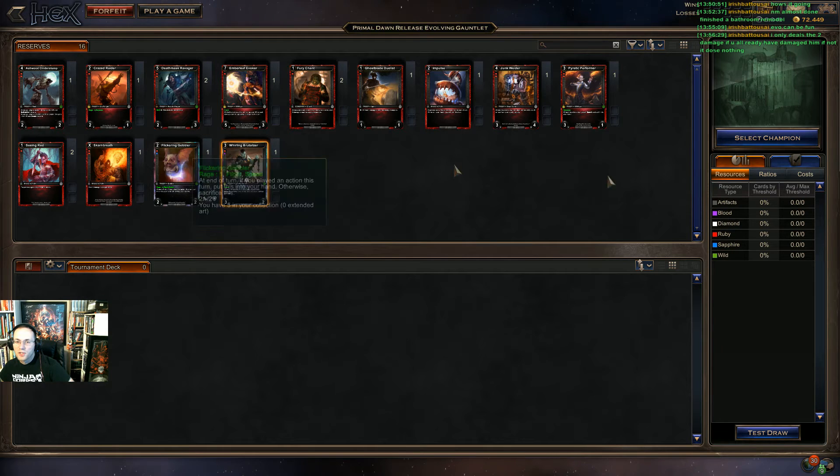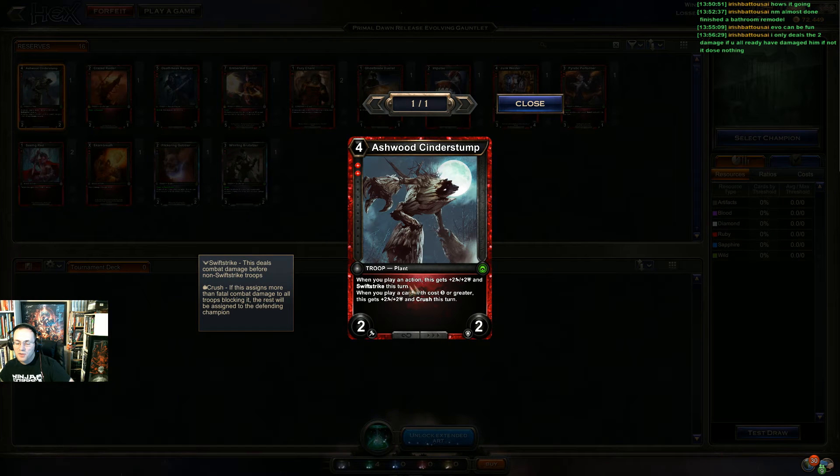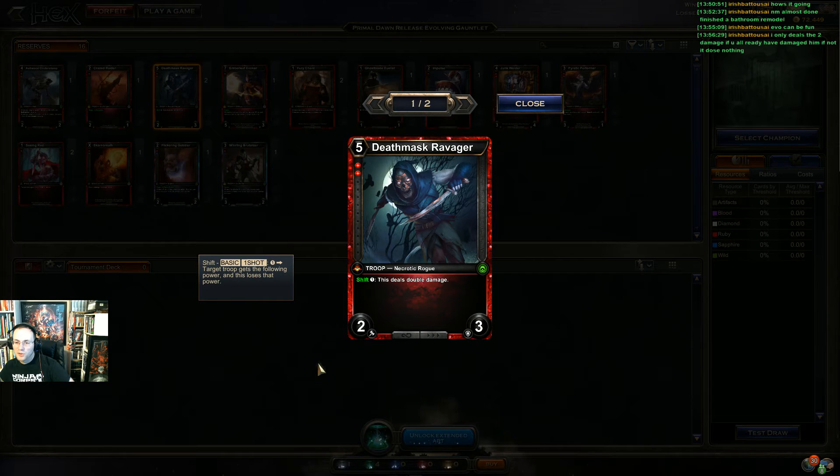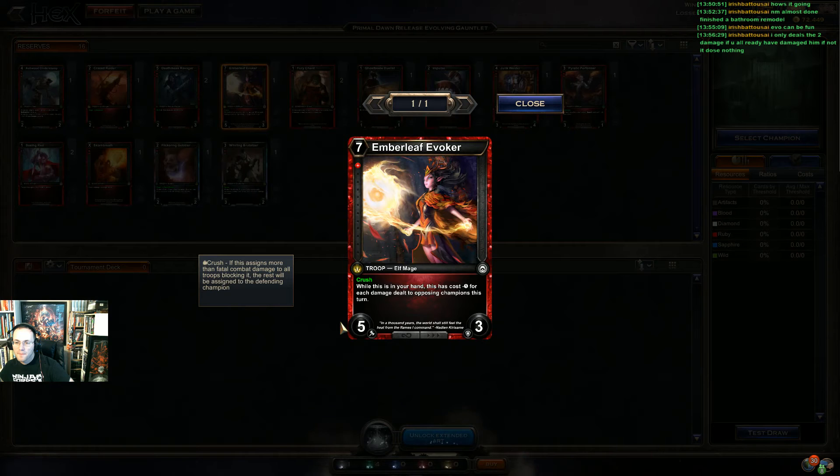We do have the blood and ruby champion, but I don't know that we'd have enough actions to make that happen here — he needs you to play an action, raises damage by one for the turn. Play an action gets plus two plus two and swift strike. A lot of these are requesting I play an action. Rage and power — I really need things that are less narrow. Steals double damage, not really feeling the ruby right now.